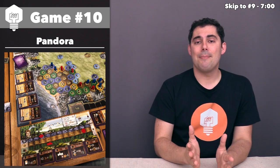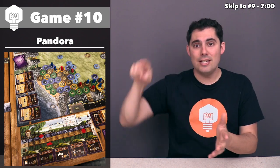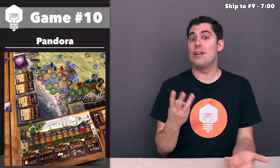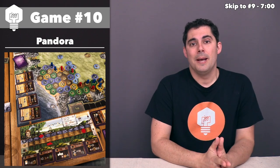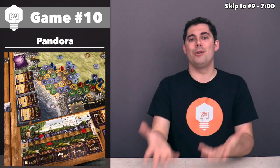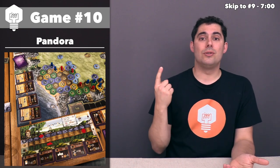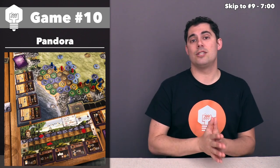When the scoring happens, every player gets one of that resource for each of their workers adjacent to the scored region, multiplied by every resource within that region. So if there are three coins in the region and you have two workers next to it, that's three times two — you get six coins. Everyone gets to score it, even though it's your turn. There are effectively three resources in this game: gems to cast spells, money to buy cards, and wood to build buildings.